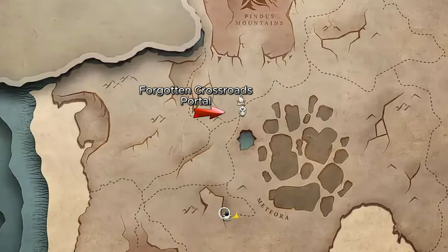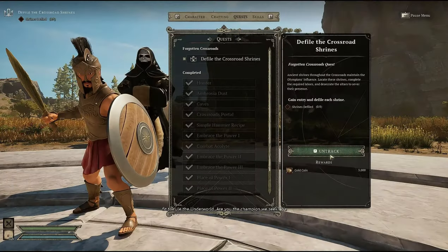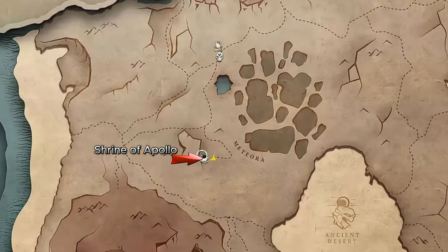As you go through the portal you're going to end up at the forgotten crossroads where you will encounter Aicus. Aicus will give you a mission to find the eight shrines speckled throughout the forgotten crossroads. Once you accept this you will be able to start tracking which shrines you have defiled. The first shrine is the shrine of Apollo, which is just south of the crossroads portal area.